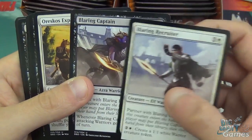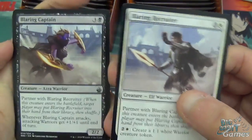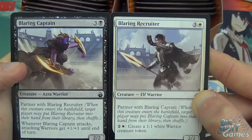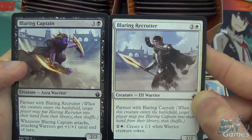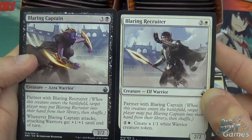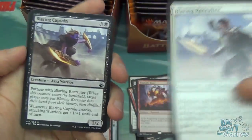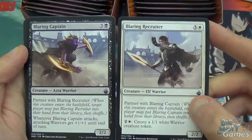I've got Blaring Recruiter and Blaring Captain — these just partner with each other and they're in the same pack! That's quite cool. I'm not sure if that's on purpose or if it's a complete accident that both partners are in the same pack.